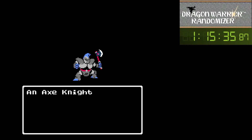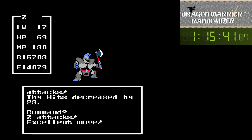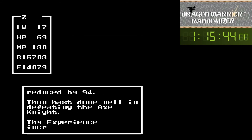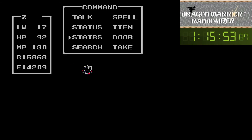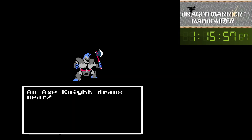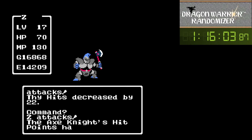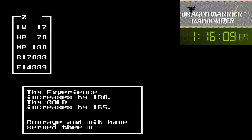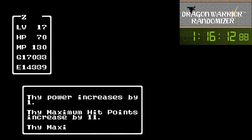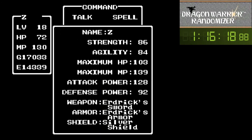We're dodging enemies left and right. Men rolled here - okay, we make up for it. Alright, next enemy gets us to level. Oh, we got 18! Man, am I glad I didn't dive and grind for 17. There's the HP. Alright, what's our attack? 128.